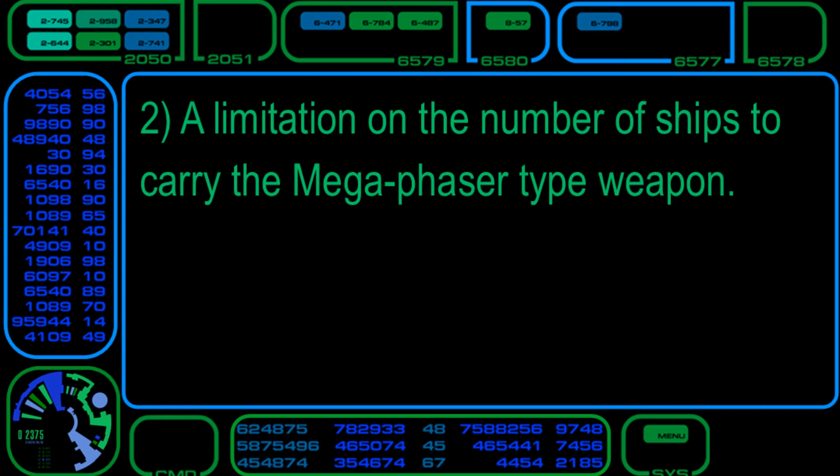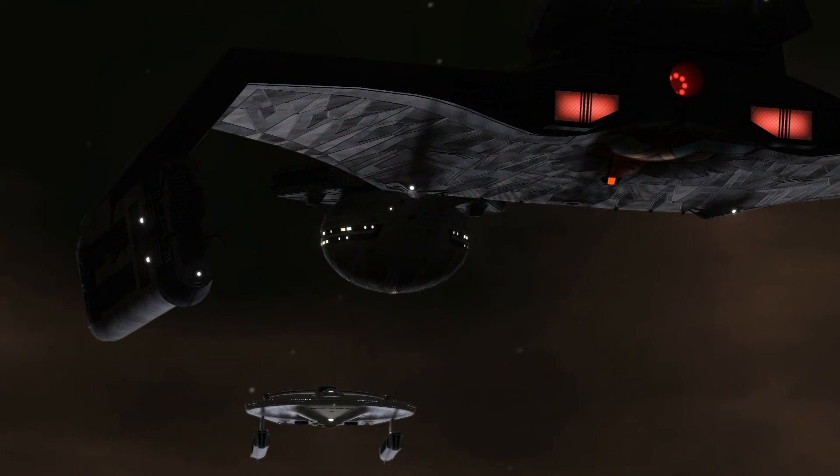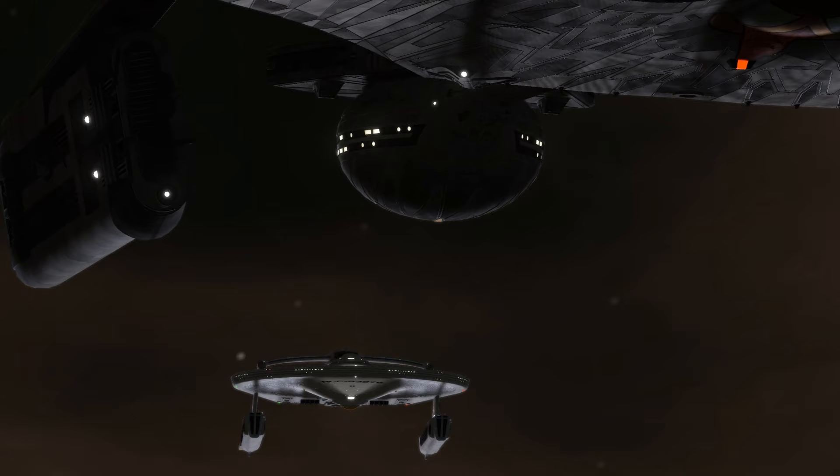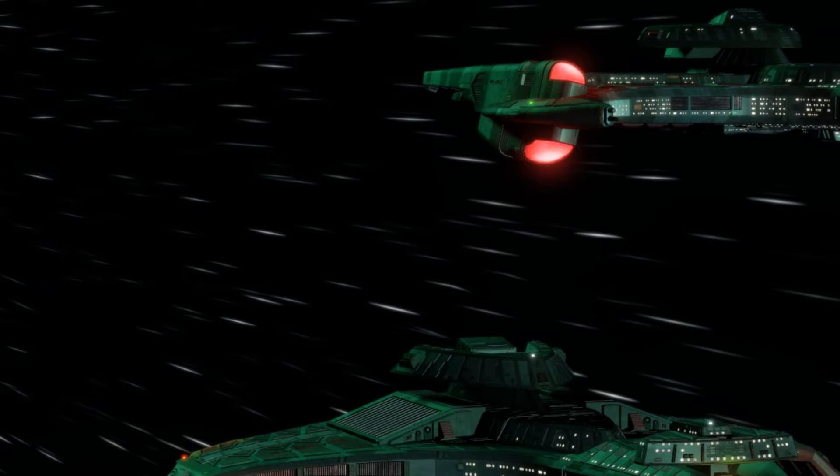The result was that the Klingons were forced to come to the negotiating table to end the Cold War with the Federation. During these negotiations, both sides agreed to bargain away certain advantages. The Federation agreed they wouldn't develop further battlecruiser designs such as the Georgiou, and the Klingons agreed they would halt battlecruiser development for 20 years. The Federation also gave up megaphaser technology, and the Klingons gave up torpedo technology development.